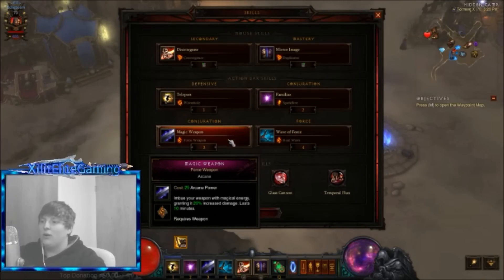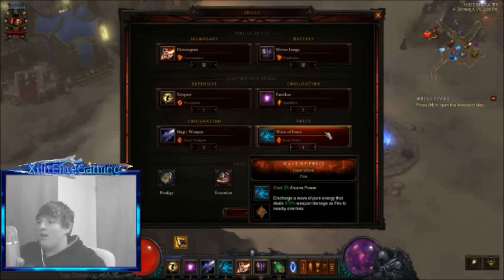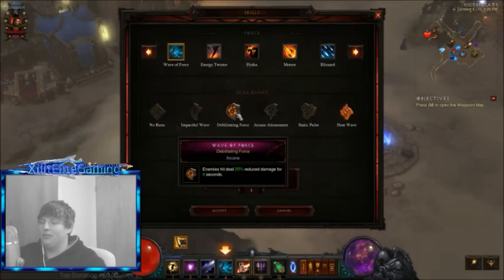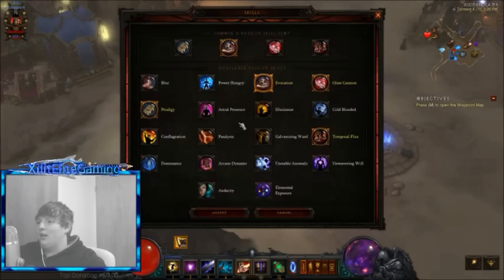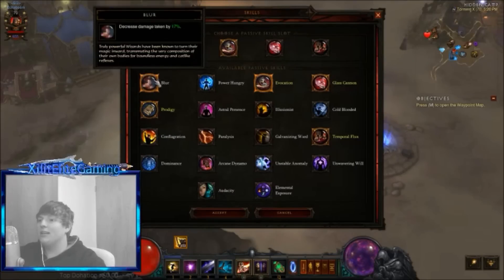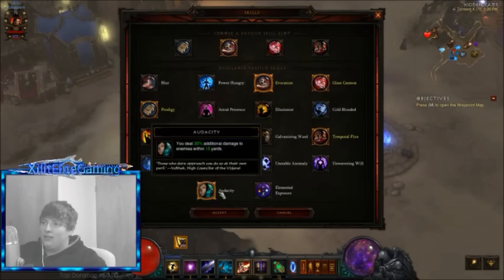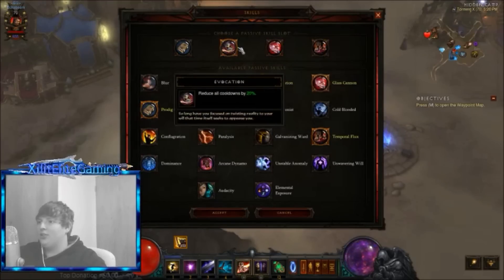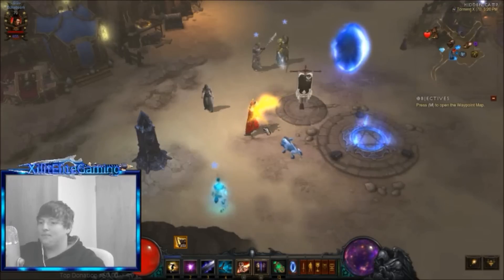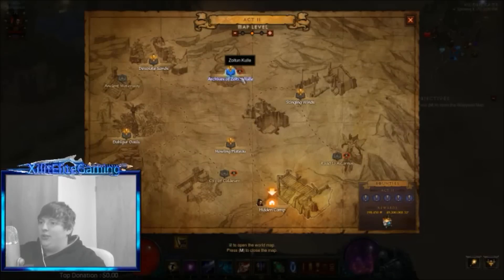Magic Weapon with Force Weapon for an extra 10% damage increase. Wave of Force with Heat Wave - I use Heat Wave because of my fire damage, but don't use Debilitating Force because you don't want enemies to deal reduced damage - you need one of them to kill you. For passives, don't use anything that increases your damage or survivability like Galvanizing Ward, Unstable Anomaly, Blur, or Audacity. The only passive I'm really using is Glass Cannon - you don't want the 15% increased damage, but the 10% decrease to armor and resistances is helpful when you need to die.